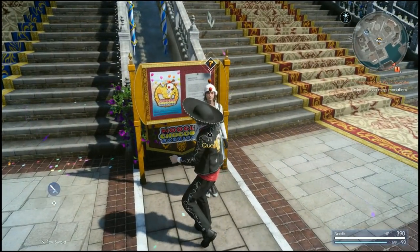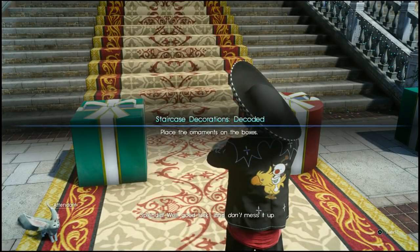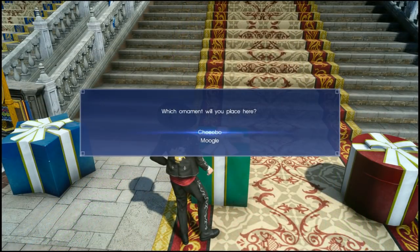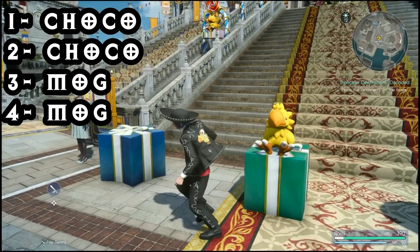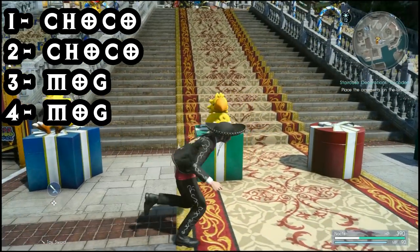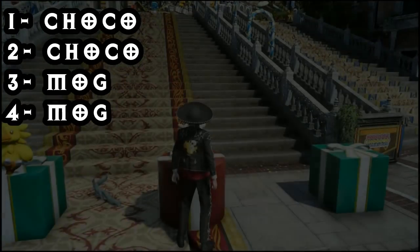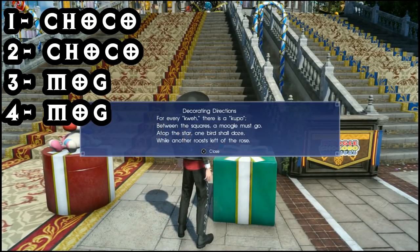The last one is down the bottom of the steps and this one is the medium difficulty. It only has four chests but the riddle is slightly confusing, so I thought I'd help you along. For this one I put a Chocobo on the green square present, a Chocobo on the star present, a Moogle on the circle rose or red present, and another Moogle on the green square present on the right.